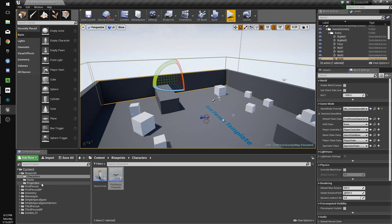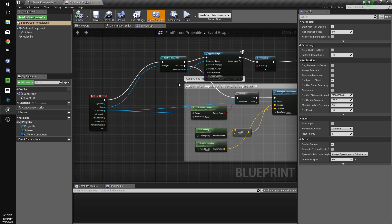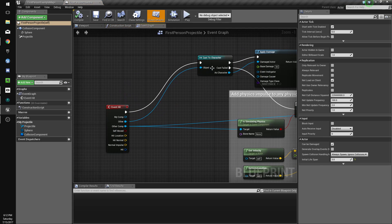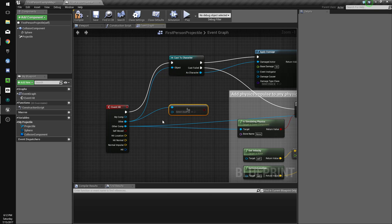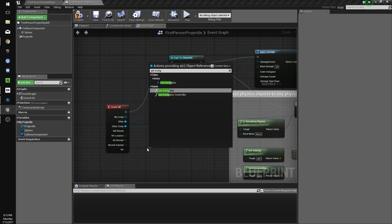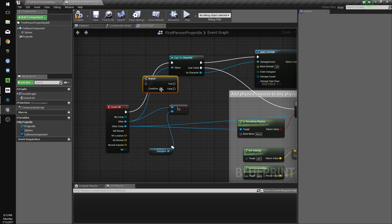Compile and save that. Then we'll go into our projectiles. We'll do 'other not equal to' and drag off here to get instigator. If it's not equal to this, then we'll do something.